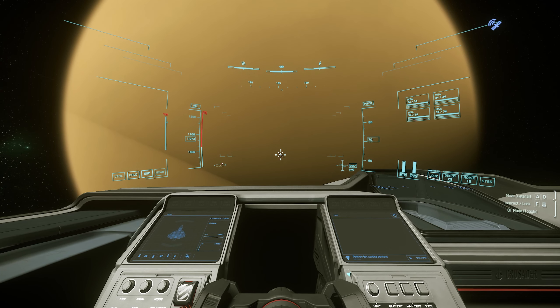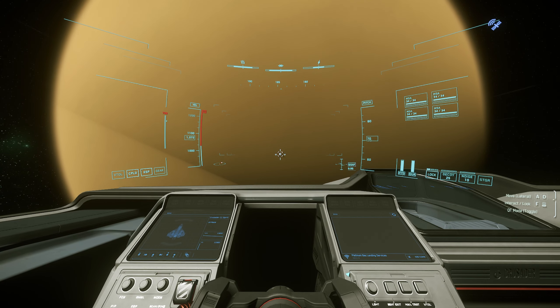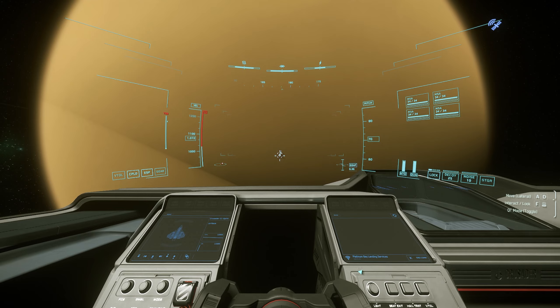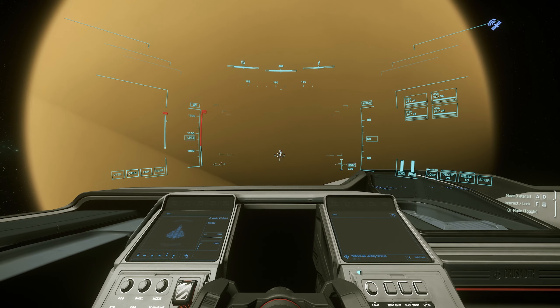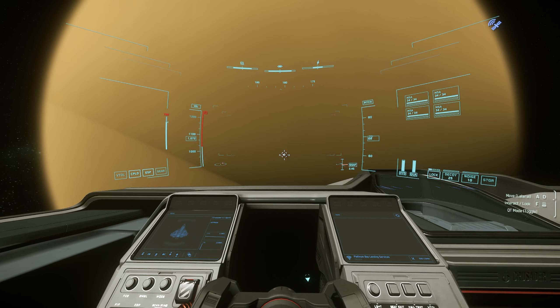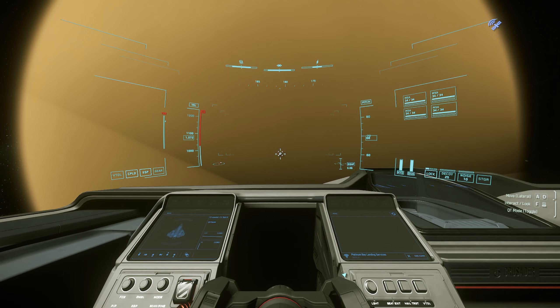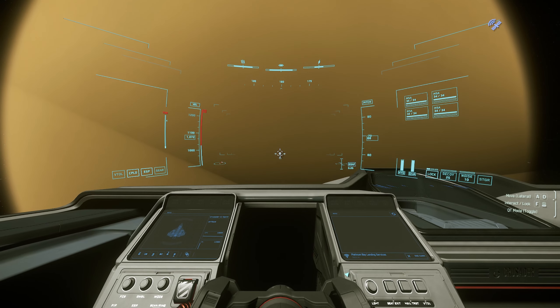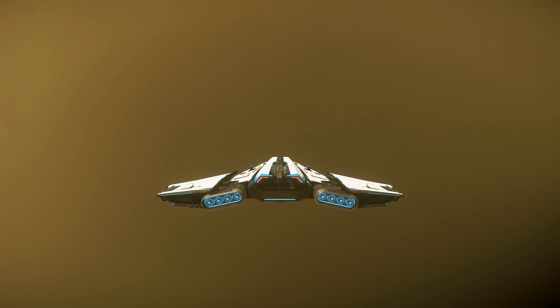My favorite moon not counting hadonite is Magda — it's such a beautiful moon around Hurston. The second one I like most is Daymar because there's a good balance between hadonite and aphorite, but there's a lot of activity on that moon — lots of opportunities for pirates to take you down especially when you're on your way back to sell your goods.